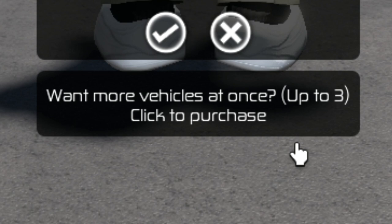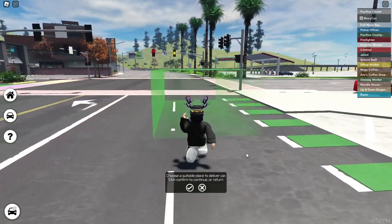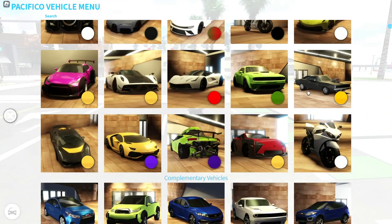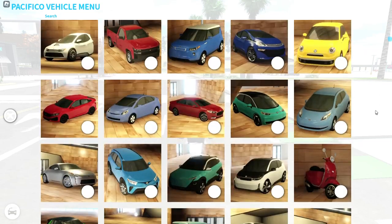It's 'one more vehicle at once, up to three' — click to purchase. It's 90 Robux. It doesn't only give you access to three cars at once, but you can also favorite a lot more cars. Without the game pass you can favorite 15 cars, and now I'll be able to favorite 45 cars.